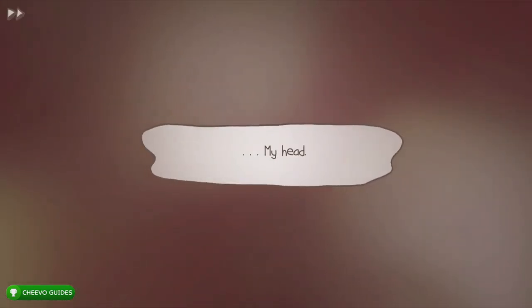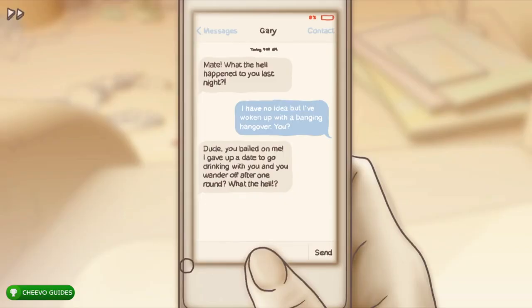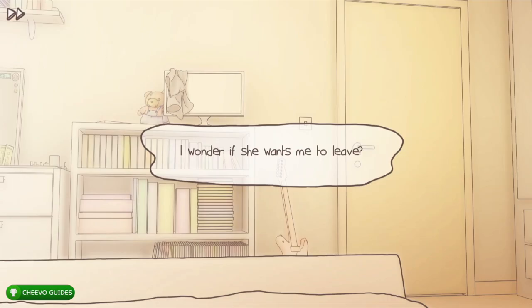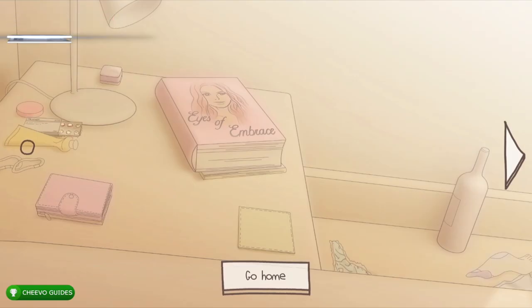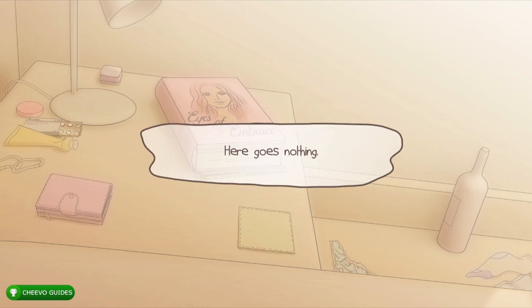Start up a game. For this playthrough we're going for the 'In a Twist' achievement — one of the funnier endings, for getting caught wearing her underwear. Press yes to both opening answers, then take a photo and choose to wake her up. Go to the left-hand side and interact with the panties — press 'take them.'